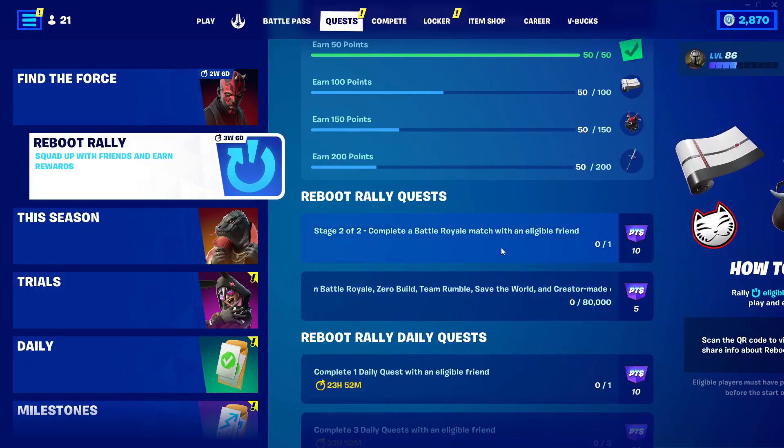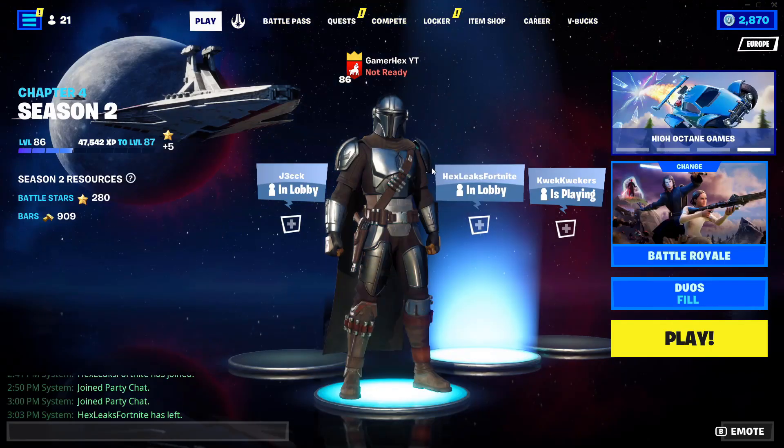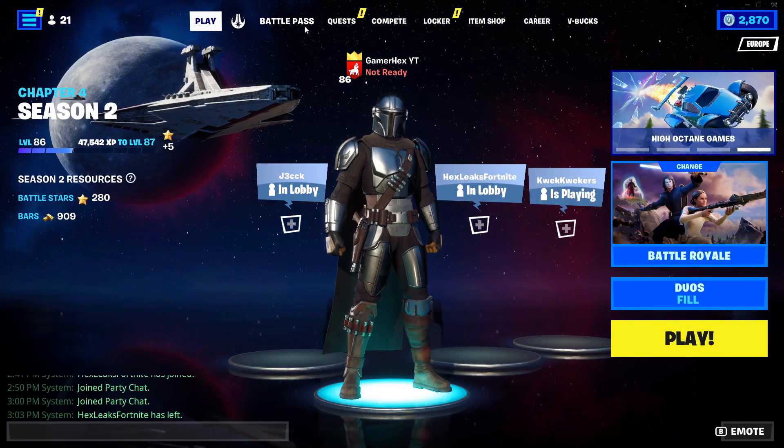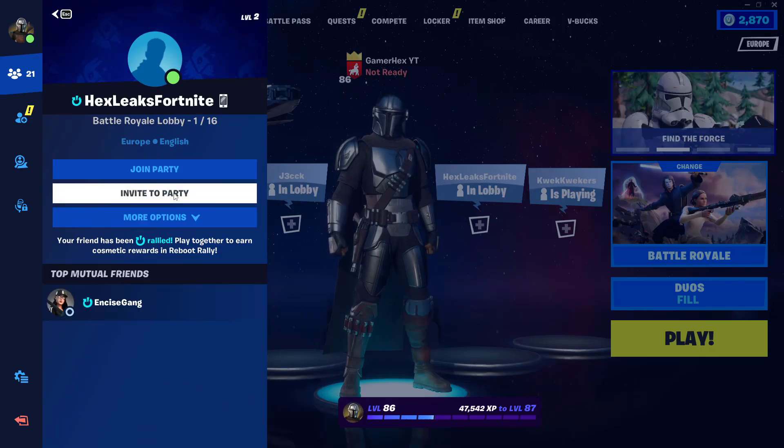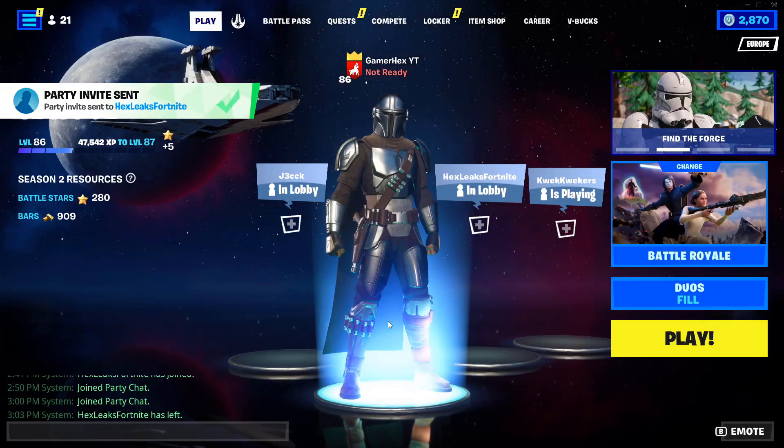For the next quest, you need to complete a battle royale match with an eligible friend. Simply invite a friend that again has this special mark on their profile. This is my other account — it's not really a friend — but I'm going to invite them to party.